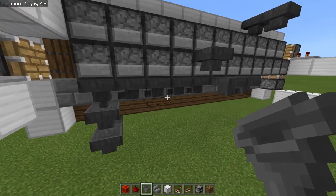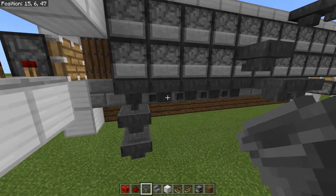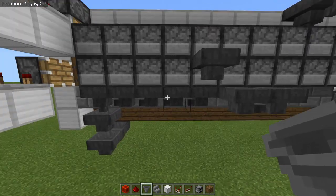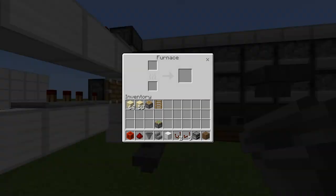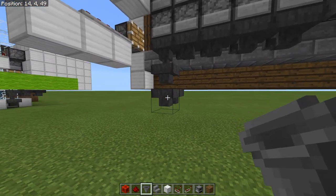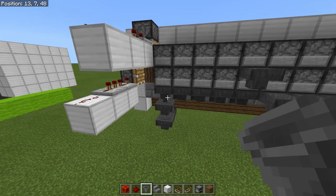Your output just starts here at the last furnace in the line. I have one, two, three, four, five hoppers pulling the stuff out from the furnaces. They come down — one, two, three hoppers — and then this is where they're going to input into our chests.